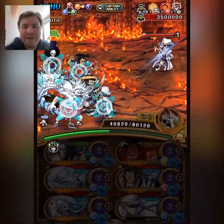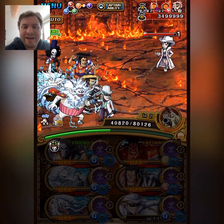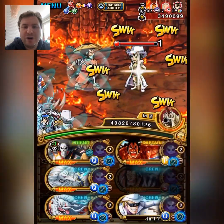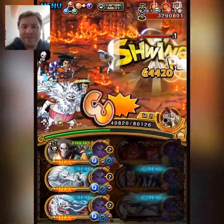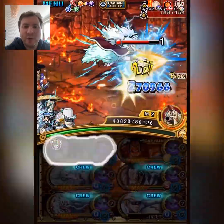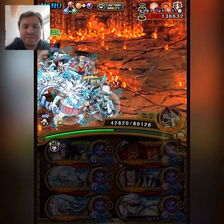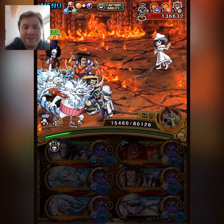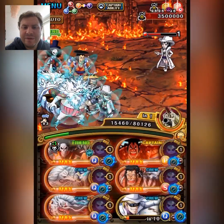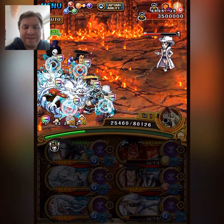I'm going to use the Helmet special now to get extra damage. This extra damage will let me hit over half HP of Robin, which is perfect, because this sets me up to use Odin's special to get the kill. And not only does this get me the kill, but it also prepares for the final stage, setting up some buffs and such.